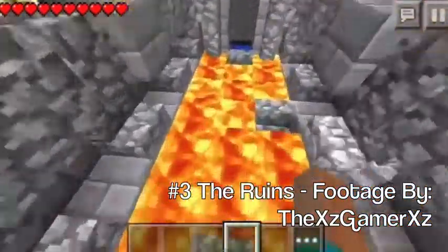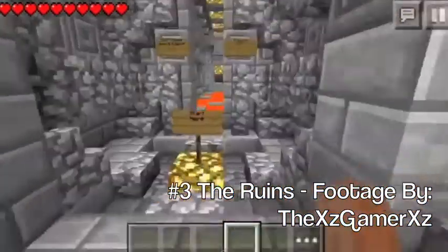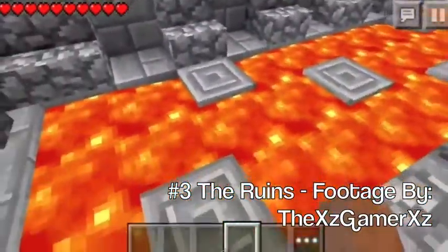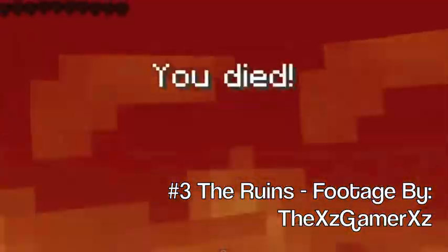There are barely any checkpoints in this map — only about two, if I remember playing it myself. At the end of the parkour map there's a maze with mobs everywhere; you have to try to find the end, but don't worry, the maze isn't that big. It is very dark though, so you'll have to find the exit. This is what makes the Ruins Parkour number three.